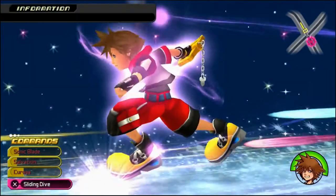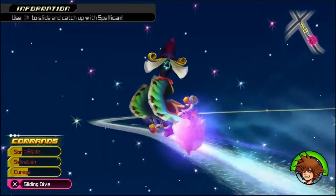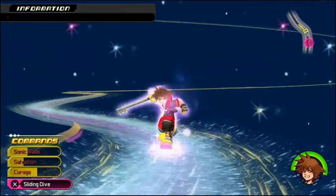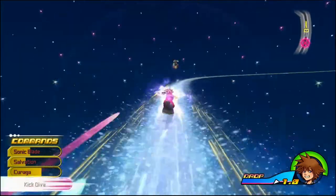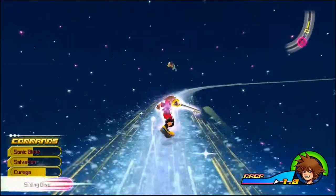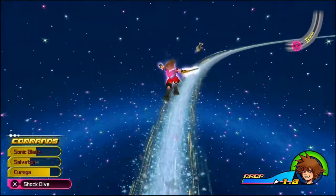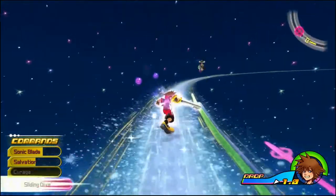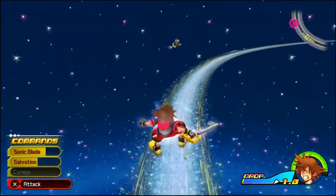Alright, we're going to face the Spellican and now we're doing flow motions. Use Square to slide and catch up with the Spellican. We better use that flow motion to catch up with him. These objects will start paying for it, so you have to be careful when you try and use a magic attack — like in that one instance.